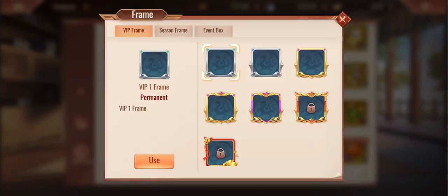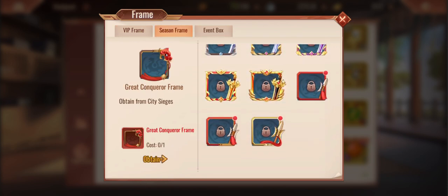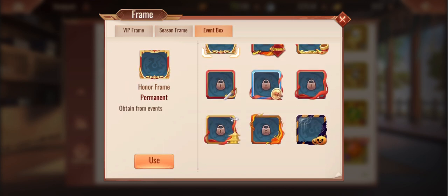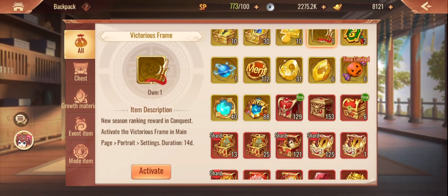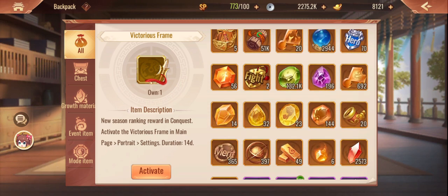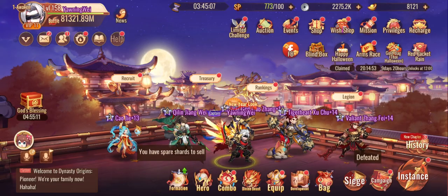Let's activate these ones. I'll use the 10-frame - I like the 10-frame. Where are the seasonal frames though? That looks pretty cool. Event box - it's just little things like this that you kind of go, that's pretty cool. I don't know why they keep stacking up. I feel like we should just be able to chuck them all together and accumulate to create a mega frame that lasts forever.